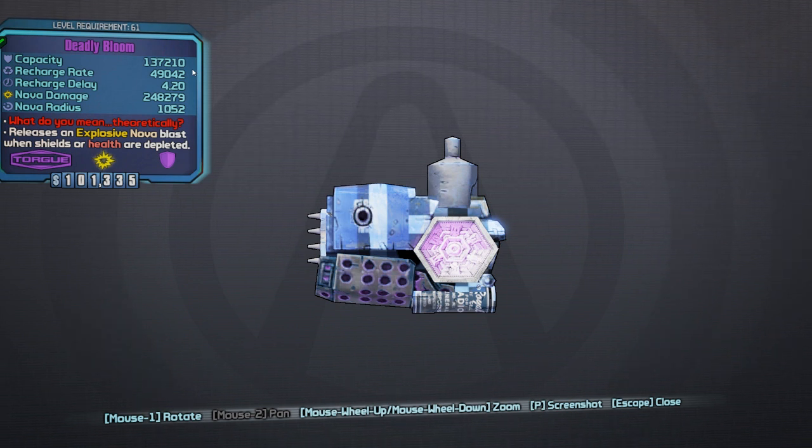This shield in particular has a special ability called Nova Damage. The red text says it theoretically releases an explosive Nova Blast when shields or health are depleted. Now this is a special shield so it applies to both shield and health depletion, but most Nova shields only apply to shield depletion. So when your shield becomes depleted it puts out an explosive blast in a circle all around you, causing 248,279 damage at a radius of 1,052. The higher the radius the more likely you are to hit an enemy around you. That's what a Nova Shield means — it causes damage when the shield is depleted.